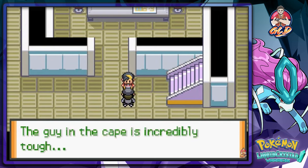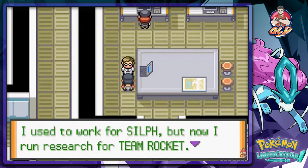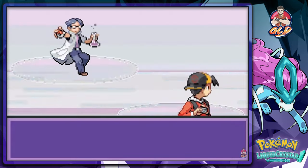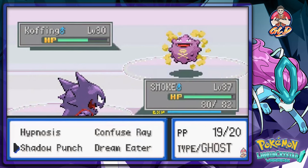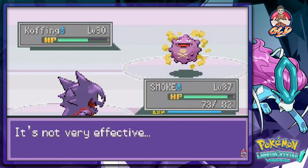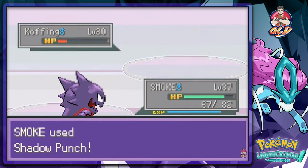'That guy in the camp is incredibly tough.' Well, duh. Let's see what this guy has to say. 'I used to work for Silph, but now I work for Team Rocket. A Metal Pokemon like you needs to be punished.' Bring it on — speed button and Smoke is kicking some ass. We're not getting poisoned. Why are you not falling asleep? That's annoying. Let's use Super Potions.